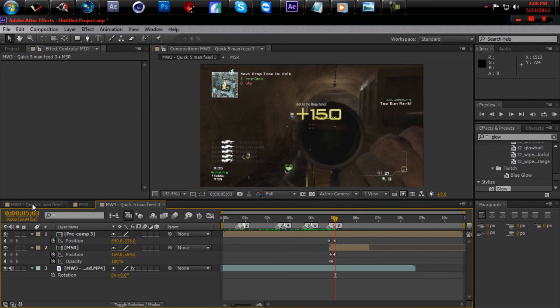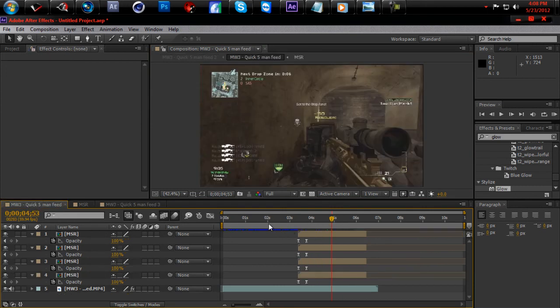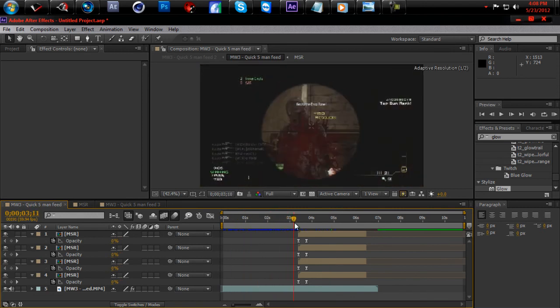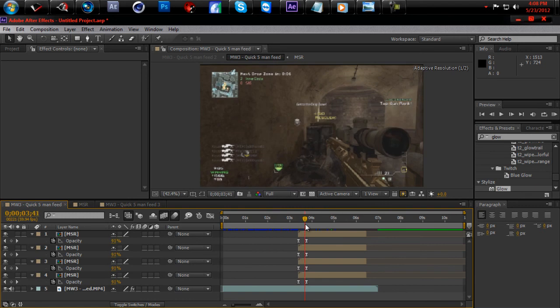There's another way you could do it too — you didn't have to do it that way. You could just wait until you get the kills, then put the tweaks on it, and the glowing kill feed pops up. That's an easy way to do it right there.